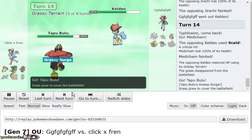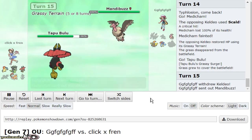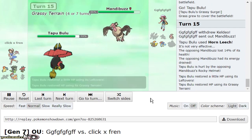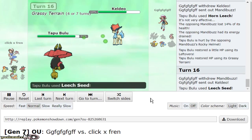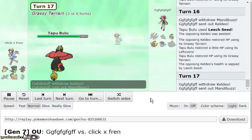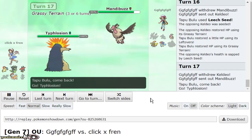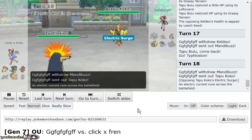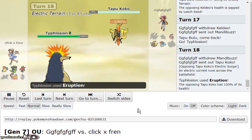I bring out Bulu one more time and double raw into Typhlosion, because Jirachi should definitely come out at this point. I click Eruption again — Keldeo is at 62%, which means it's in range. He brings right back out Keldeo, so I go to Medicham, because Medicham does nothing in this game whereas Lando could potentially earthquake. I bring Bulu back, and this time I go for Leech Seed. He goes to Keldeo as I throw up the Leech Seed — he probably expected Lando or Typhlosion raw. I get the beautiful Leech Seed recovery I need to put Keldeo in range of Eruption.